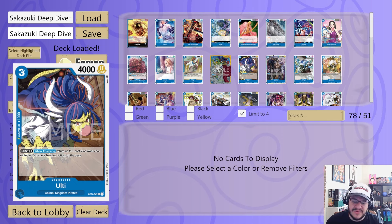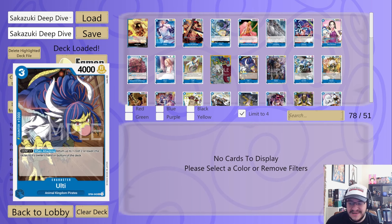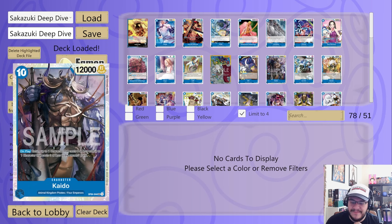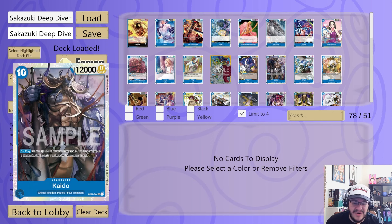Next is Ulti, and I actually really like this one — on attack, returns a two or less to the owner's hand or bottom of the deck; with your leader effect that's a three or less, not too bad. Kaido is really strong here — return a character cost eight or less and a three or less to the hand; with your leader effect that could be a nine and a three, or an eight and a four. Pretty strong, and this body doesn't go away unless they have a Red Rock.